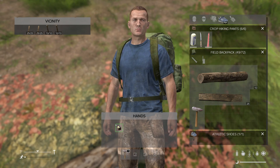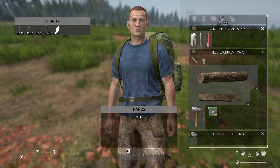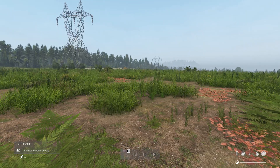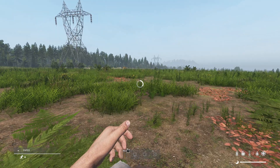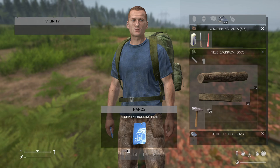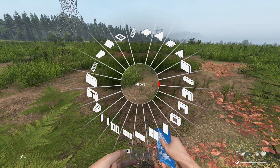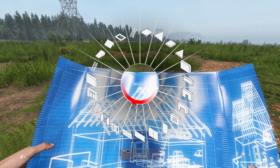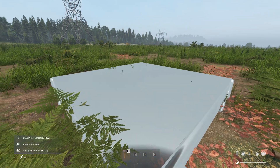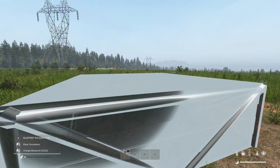It goes into hand. You need a piece of paper in your hand. We've got a piece of paper — we're going to turn it into a blueprint by holding onto it. Now we've got this blueprint here. We're going to hold it down and we've got a mouse wheel. We're going to build a foundation first. We can move it up, move it down, swing it around with the mouse.